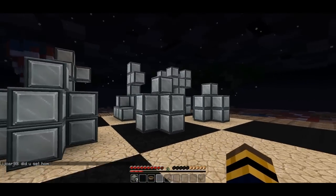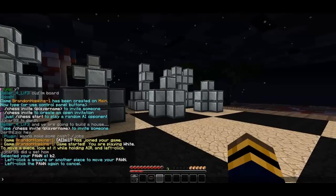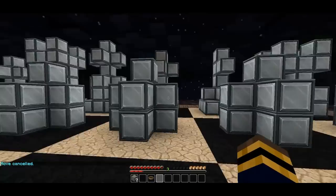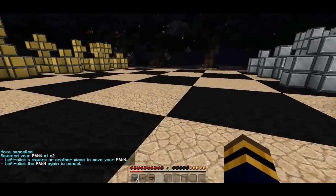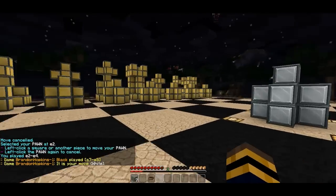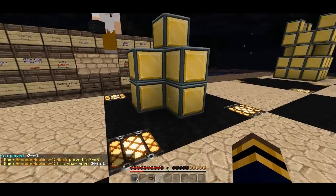So to move pieces, you just aim at them and left-click. It says you left-click a square or another piece to move your pawn. Left-click the pawn again to cancel. So if I left-click it again it will cancel that move, and I can click a different pawn and move it to where I want to move it. Now the computer will move — and it already has, it moved this pawn right here.